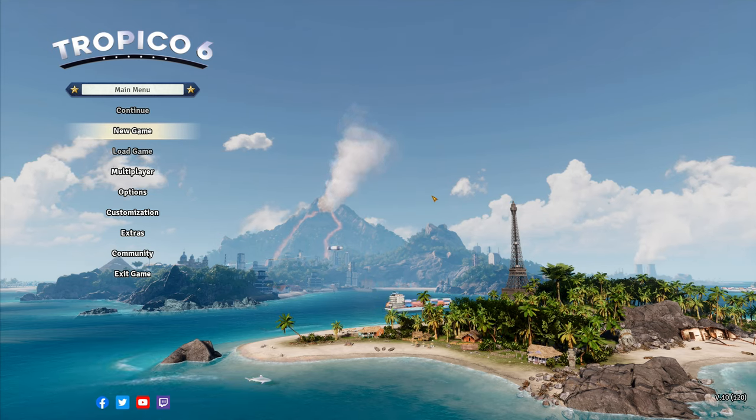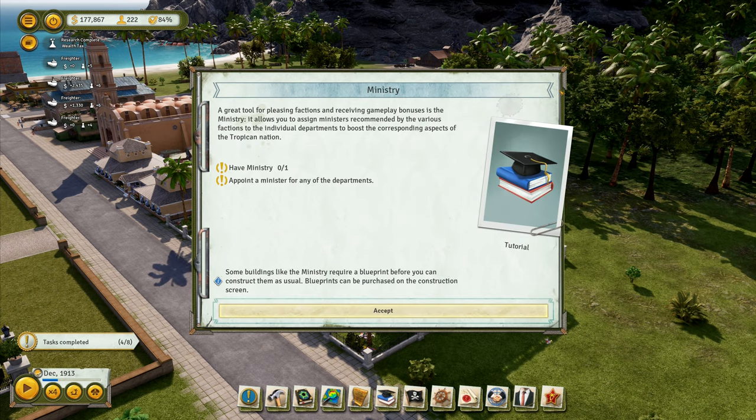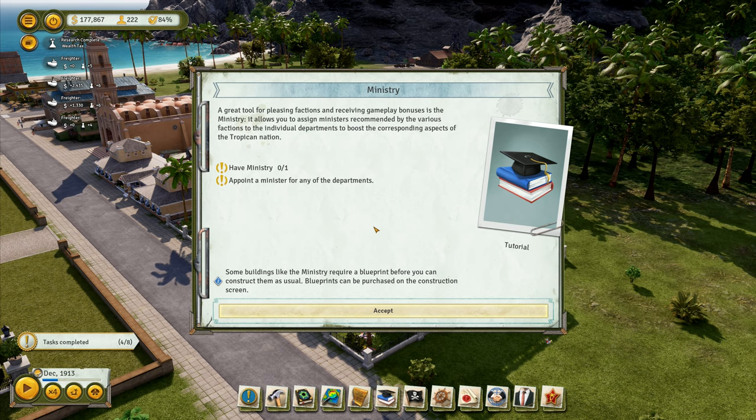Hey folks, it's Frithgar here. Welcome back to Tropico 6. A great tool for pleasing factions and receiving gameplay bonuses is the ministry. It allows you to assign ministers recommended by the various factions to the individual departments, to boost the corresponding aspects of the Tropican nation.